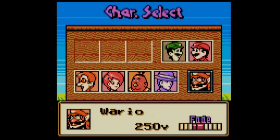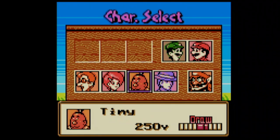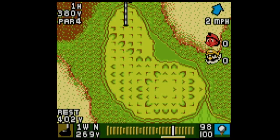In this part, we're going to face Wario in Match Fate. He has 250 yards and a fade, so not much different than Tiny. We should have an easier time. Much like facing Tiny, we're going to play Wario on the Dunes course.